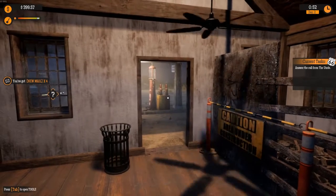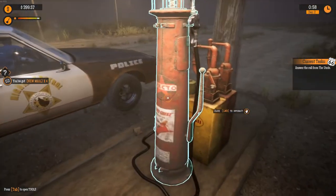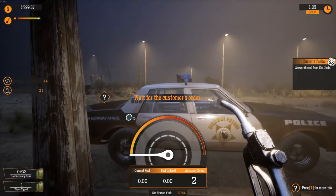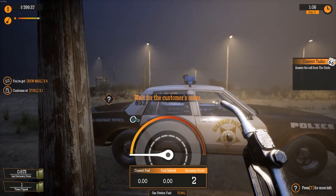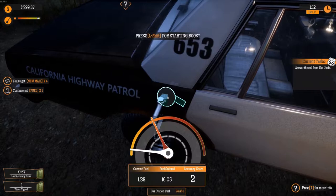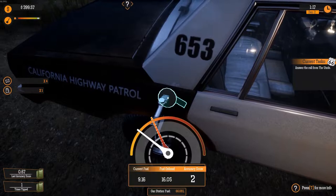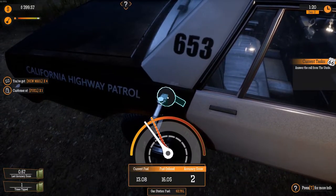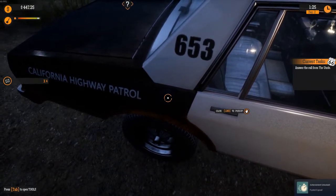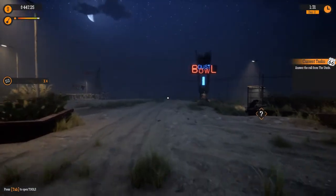Answer the call from the uncle. Oh wait, the highway patrol's back for gas — let's get him fixed up. Wait for the customer's order — okay, a little too fast. Yes sir, how much gas would you like? There we go. I was worried I'd go over budget. Fueled it good — $47. Thank you sir. Let's go back and answer the phone from uncle.